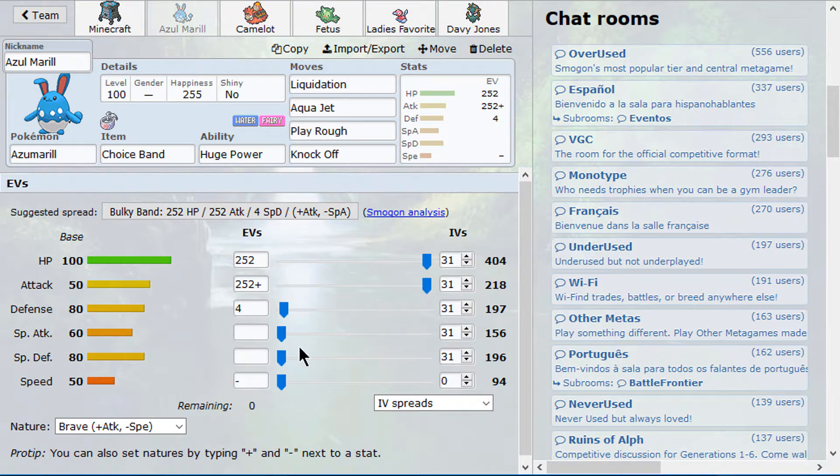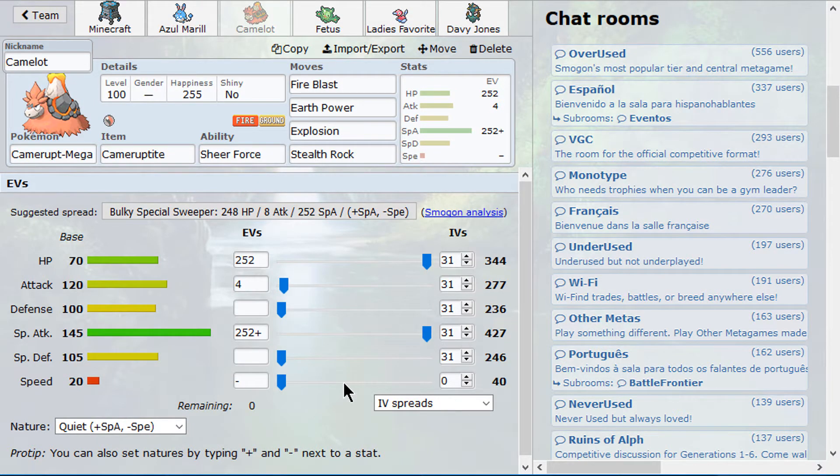That's pretty much a Continental Crush Stone Edge - it hits pretty fucking hard. Then we do have banded Azumarill. Still not sure if I will use Knock Off or Superpower - I've been using Superpower at the beginning, but then I just liked Knock Off a lot so it stayed that way. I don't have dark moves elsewhere on this team, so I guess that's good. Banded Azumarill is of course very, very strong and it has Liquidation as well.